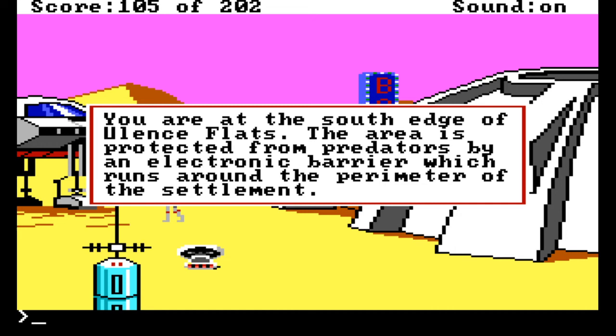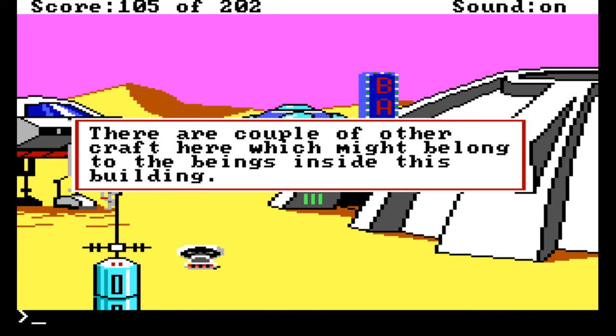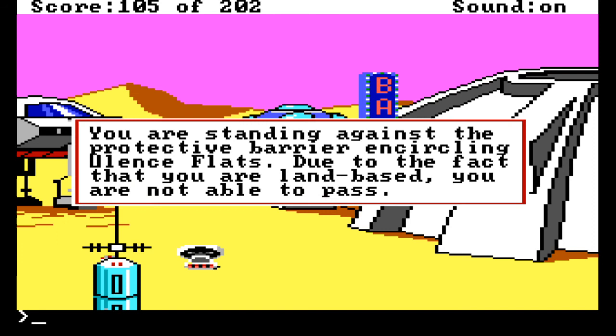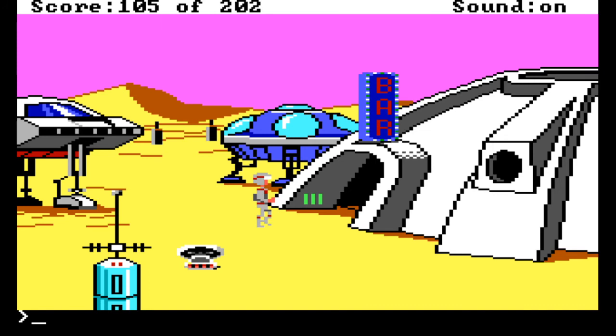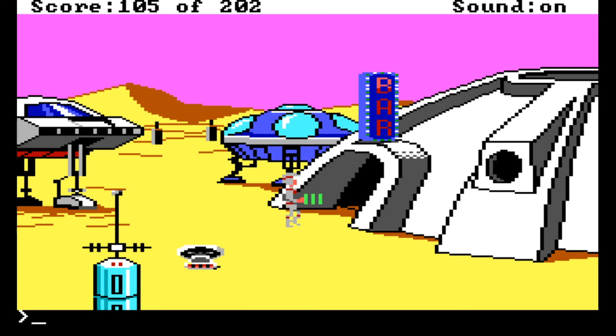You're at the south edge of Ulent's Flats. The area is protected from predators by an electronic barrier which runs around the perimeter of the settlement. What are these ships? There are a couple of craft here which might belong to the beings inside this building. You're standing against the protective barrier - due to the fact that you are land-based you are not able to pass. There's a small rounded structure here with a door on one side, typical of prefab structures used in frontier areas years ago. Can we go in?